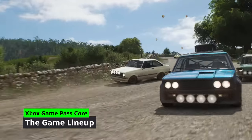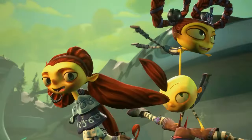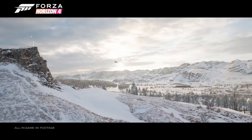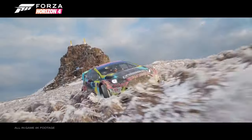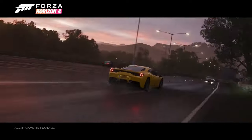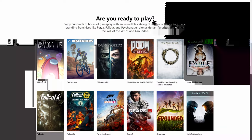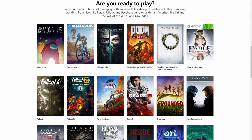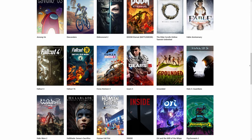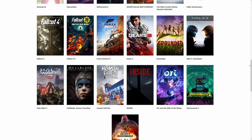Let's talk about the games you'll be getting with Game Pass Core. At launch, Microsoft is offering around 25 fantastic titles from various studios, including Xbox Game Studios, Bethesda, and some third-party developers. Here are just a few examples: Among Us, Descenders, Dishonored 2, Doom Eternal, Forza Horizon 4, Gears 5, Halo 5, Ori and the Will of the Wisps, and Psychonauts 2, among many others.